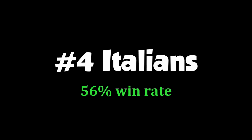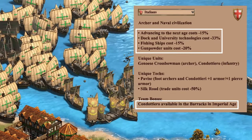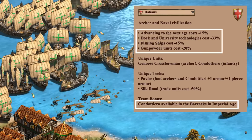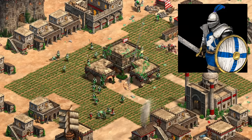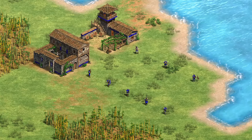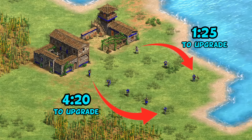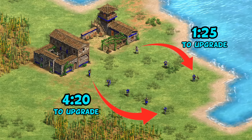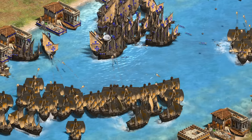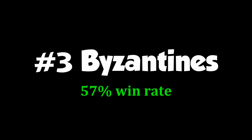At number four we have the darlings of the water map world, the Italians. You have dock and university techs being cheaper, fishing ships having a 15% discount, cheaper advancing, discounted cannon galleons, and the condottiero being a great landing unit in Imperial Age. The condottiero is a nice feature because unlike the champion which has four separate upgrades to get, or the arbalester which has two, the condottiero comes out of the box ready to go - making for a really fast Imperial transition from water to land. Italians are the second most popular pick but just aren't performing quite well enough for the top three.